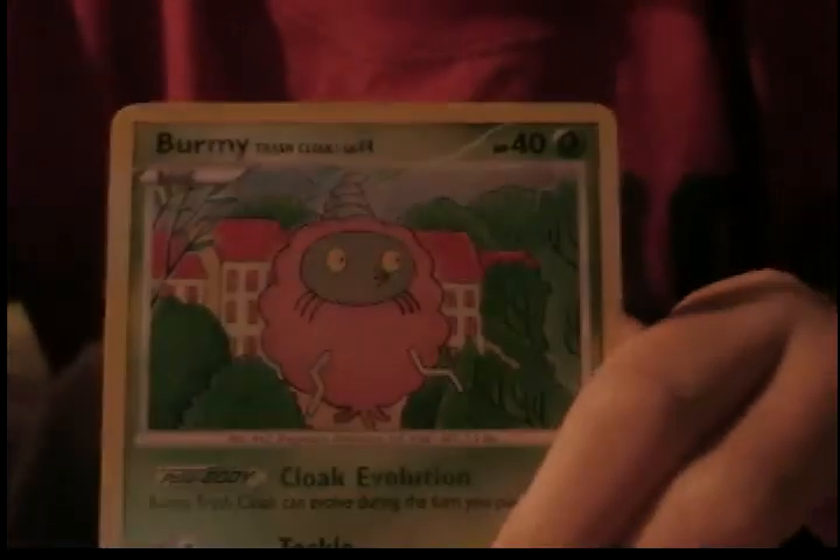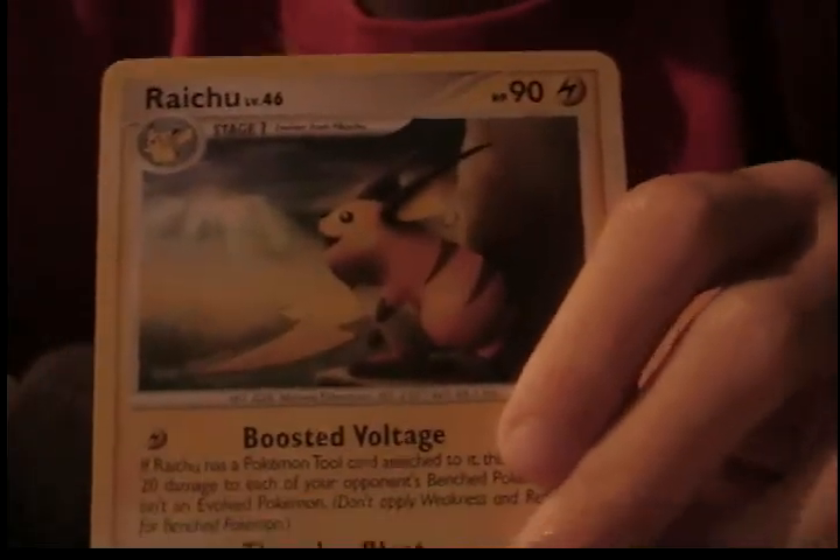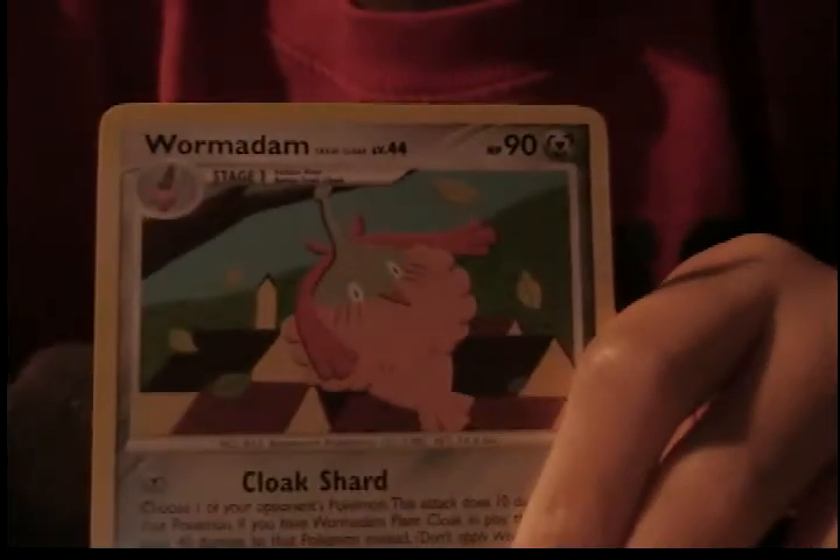And on to the last pack. We have a Rattata, Burmy Trash Cloak, Geodude, Ponyta, Windall, Gastly, and the rare is a Raichu. We have a Weavile, Trash Cloak, Paliper, and a Bronzor.